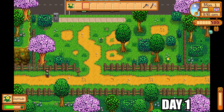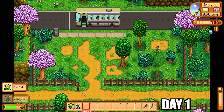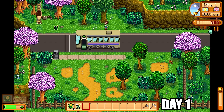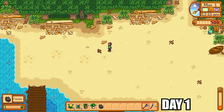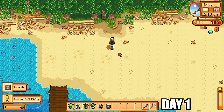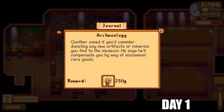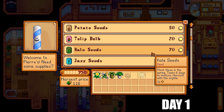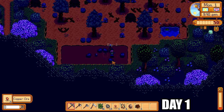Once all the forageables have been collected, we spend the rest of the day mining and cutting down trees on the farm. We also visit the beach to see if we can get any artifacts to give Gunther for 250 gold. You might remember in the last video challenge there was one artifact I could not get to complete all artifacts in the game — the Trilobite. Well, the first artifact we found in this challenge was in fact the Trilobite. We handed that in for 250 gold — extra money to buy crops off Pierre, starting with kale.